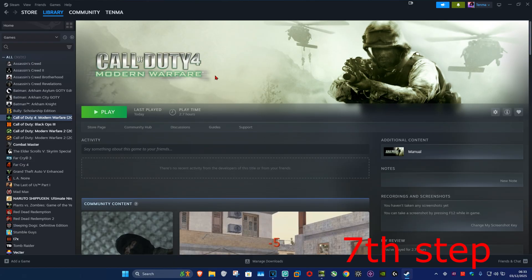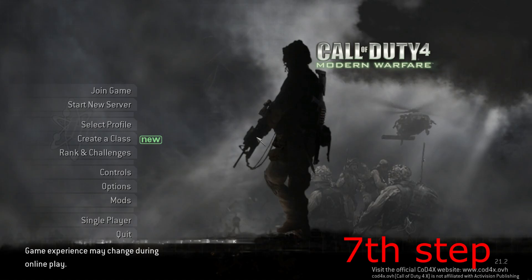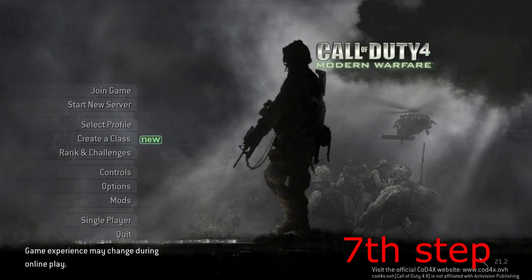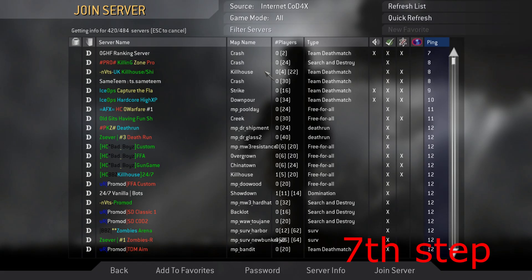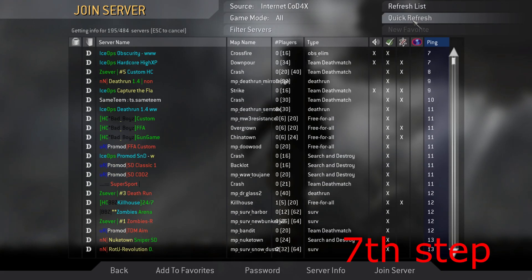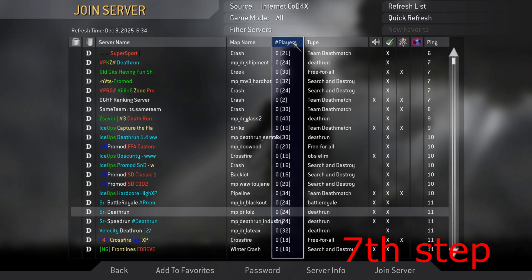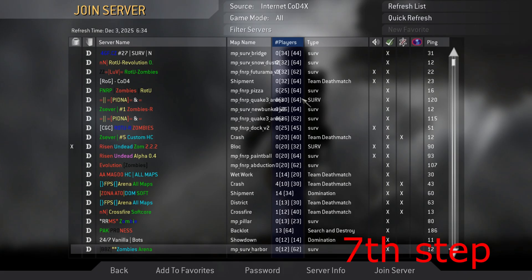Launch CoD4 again and select Launch Multiplayer. You should now be on CoD4x version 21.2. Go to Join Game, set your source to Internet CoD4x, then select Quick Refresh. You can sort by players and join any server you want.